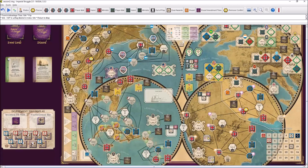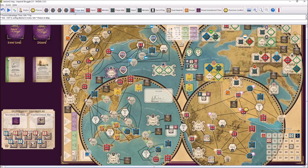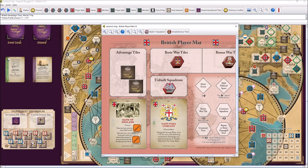That concludes the rounds. Before scoring regions and commodities, we need to look at other powers — in this case the East India Company. It should have been shown to the opponent during the rounds. Assuming the British unflagged it during the last round, the East India Company gives one victory point for each of these commodities: textiles, silk, fruit, far trade, and rum. The British have textiles, so that means one victory point. There are no further ministry card actions for either side, so we move to scoring.